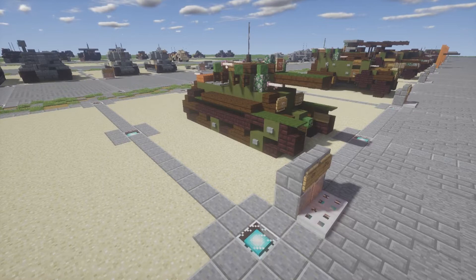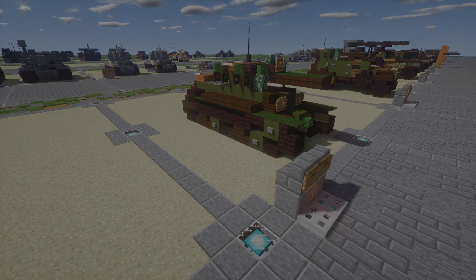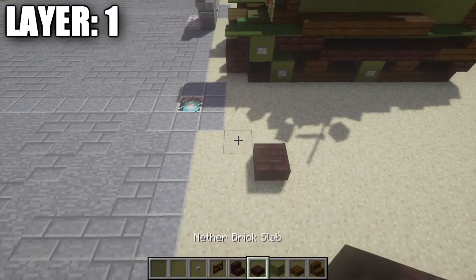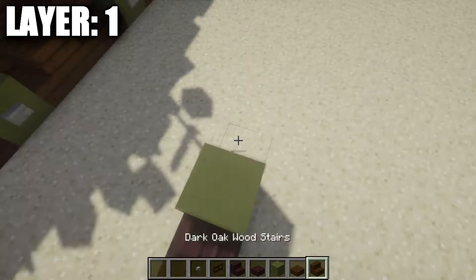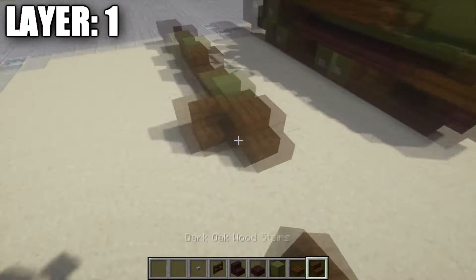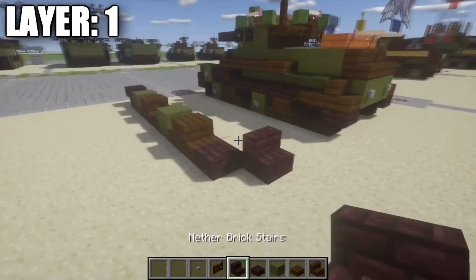Let's move into the tutorial starting with Layer 1. Go to the side of the tank and place down a nether brick half-slab followed by a nether brick top-slab. Then place down a green hardened clay block, followed by a dark oak wood stair and a narrow one right behind it — two dark oak wood stairs back-to-back. After that, a nether brick half-slab, a green hardened clay block, and again two dark oak wood stairs back-to-back. Then a nether brick half-slab and an upside-down nether brick stair. On the green clay blocks on the side, place down two stone buttons.